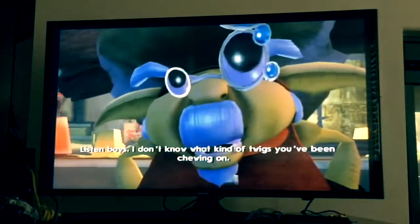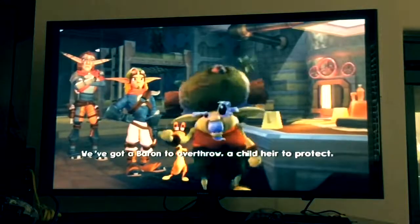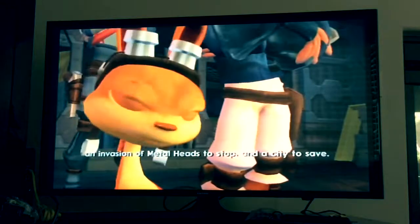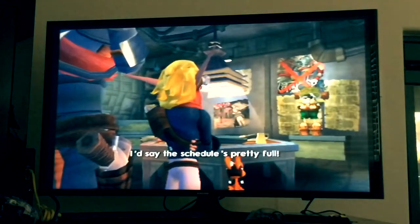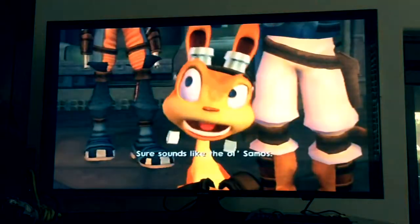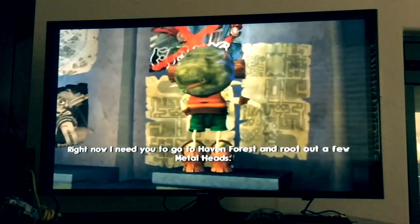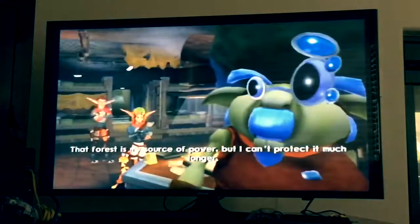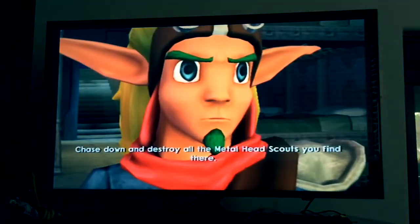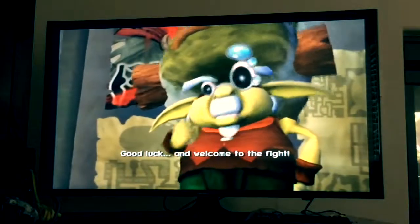Listen boys, I don't know what kind of twigs you've been chewing on, but I don't have time for this. We've got a baron to overthrow, a child heir to protect, an invasion of metalheads to stop, and a city to save. I'd say the schedule's pretty full. Besides, I haven't gone through any rifts — I hate teleporting. Sure sounds like the old Samus. Right now I need you to go to Haven Forest and root out a few metalheads. That forest is my source of power, but I can't protect it much longer. Chase down and destroy all the metalhead scouts you find. Good luck and welcome to the fight.